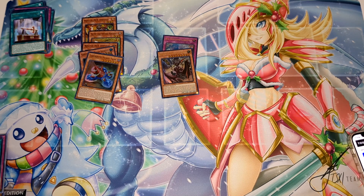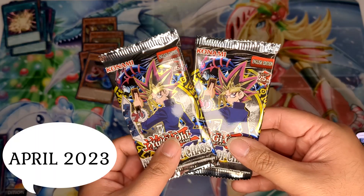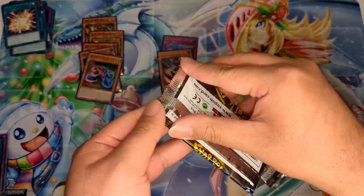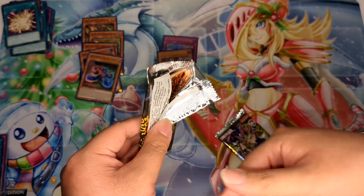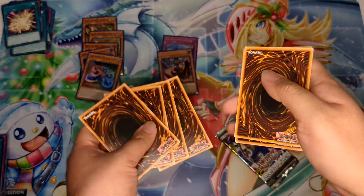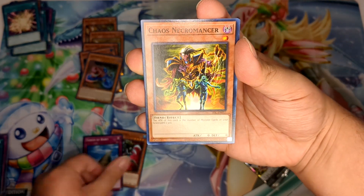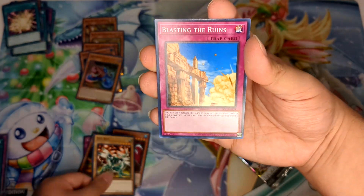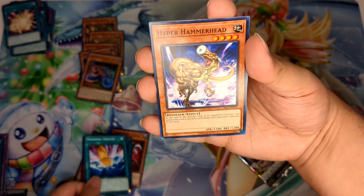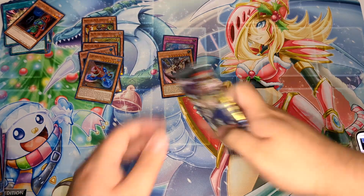Only one pack of Maze of Memories. Next up, going in TCGplayer release order, is Invasion of Chaos. We have two loose packs — I'm doing two of each of the legacy packs you can purchase on their own. Dark Crisis they did not make standalone; you had to get the Legendary Collection 25th Anniversary Edition. First pack: Granadora, Tower of Babel, Chaos Necromancer, Salvage, Neobug, Blasting the Ruins, Smashing Ground — that's for Edison format — Hyper Hammerhead, and Matza the Zapper.